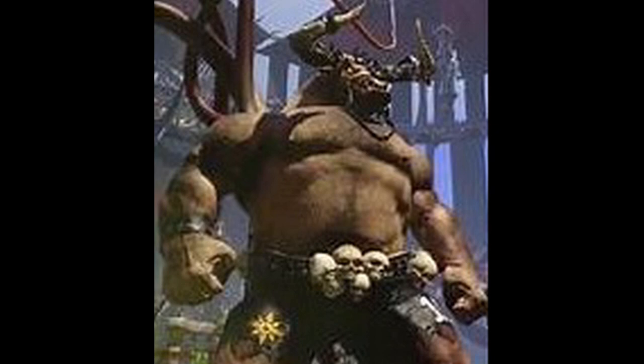His skills are Frenzy, Horns, Loner, Mighty Blow, Thick Skull, and Wild Animal. He's not bad, but there's a position that makes him obsolete — the Bull Centaur. Bull Centaurs are 130,000 gold, movement six, strength four, agility two, armor value nine. They've got plus one movement, Sprint, Sure Feet, and Thick Skull, so they've got extra movement and can cover goal threats. That combination is really effective.